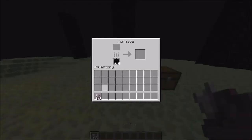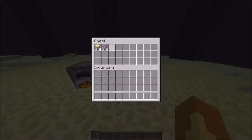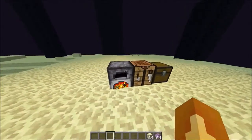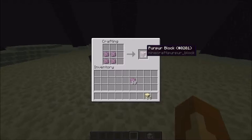Once you collect chorus fruit you can put it in a furnace and turn it into popped chorus fruit — I thought it was going to be like popcorn, but unfortunately you can't eat it, which is disappointing. Once you have your popped chorus fruit, you can craft purpur blocks.